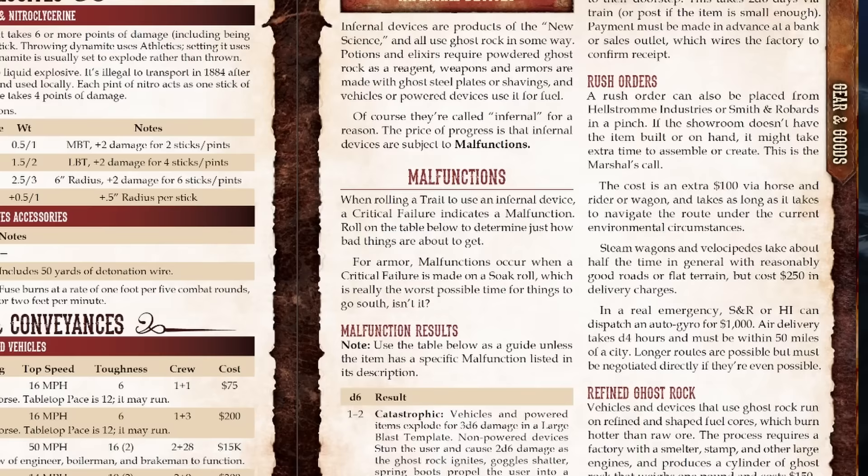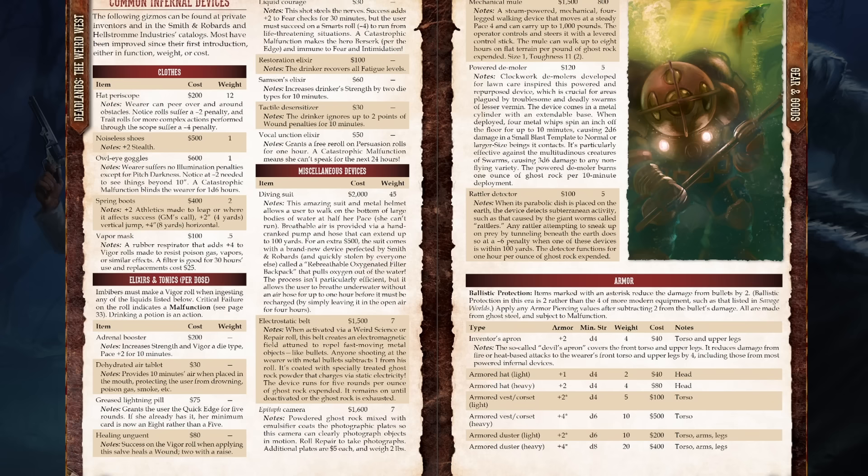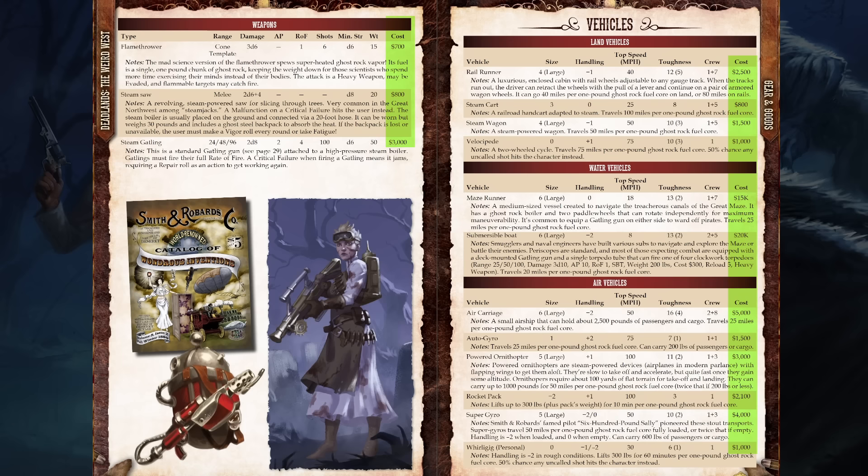If you want to rush delivery on some infernal device ordered from one of the bigger manufacturers, they will dispatch an auto gyro for a thousand dollars and fly it out to you anywhere within 50 miles of a major city. Check out all these steampunk devices that exist in the setting — you can't have Weird West without spring boots and an electrostatic belt. Infernal Devices get so expensive that they're really something the GM is going to have to provide to you in the narrative, or your posse is going to have to rob a money train.